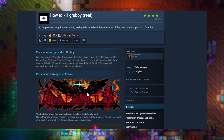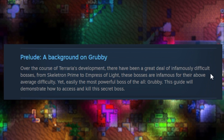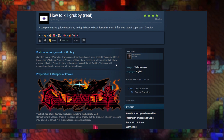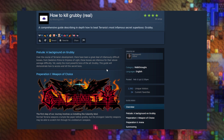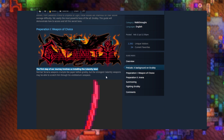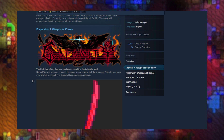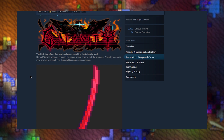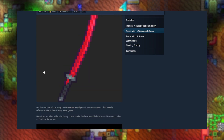How to kill Grubby — real. This is a fire guide. Background of Grubby: over the course of Terraria's development there have been infamously difficult bosses, from Skeleton Prime to emperors of late. Easily the most powerful boss of all — Grubby. This guide will demonstrate how to access and kill the secret boss. The first step of our journey is installing the Calamity mod. It says normal Terraria weapons crumble like paper before Grubby — that's absolutely true — but the strongest Calamity weapons may be able to scratch him through unobtainium carapace.